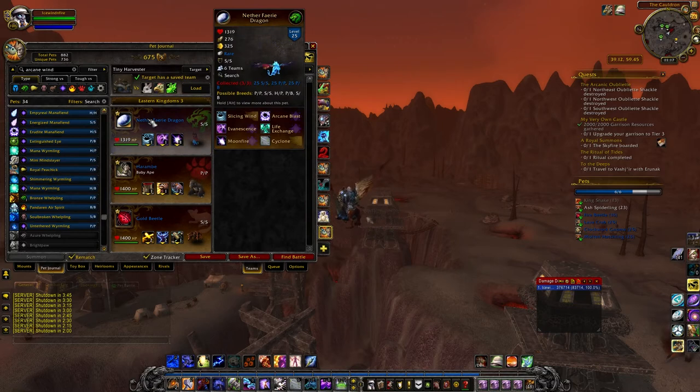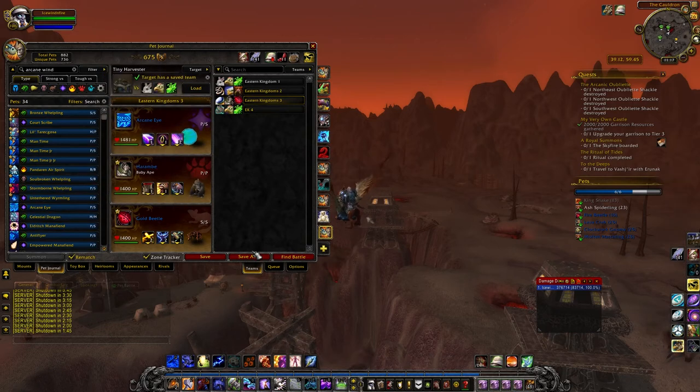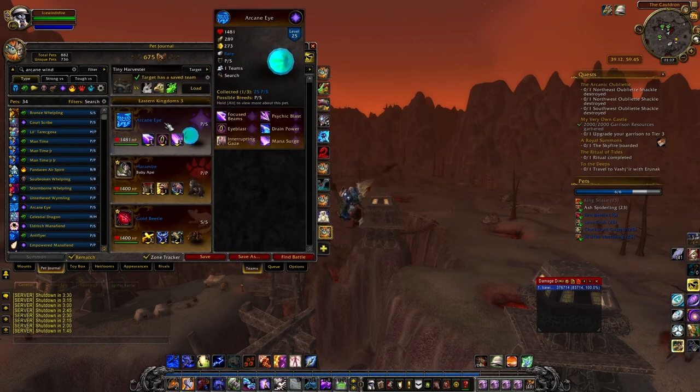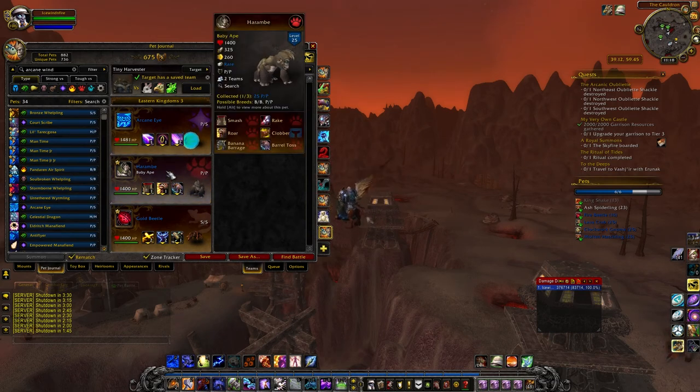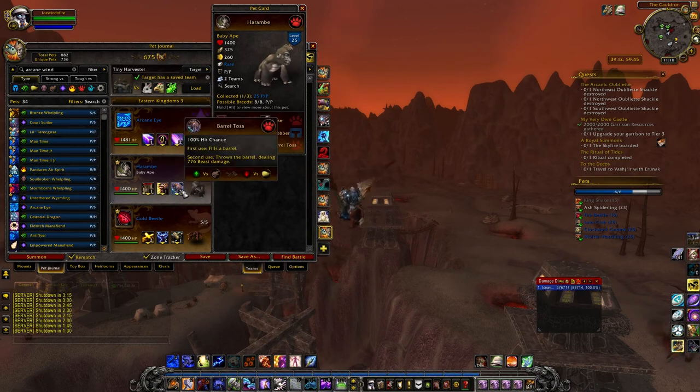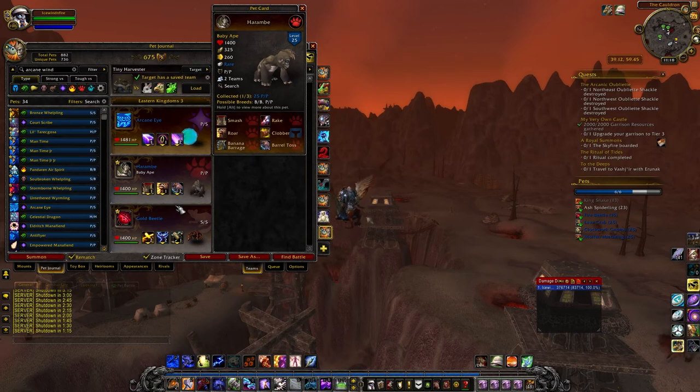Actually, this is not the same continent — I'll switch that out for the Arcane Eye. Sorry, I had a Nether Fairy Dragon in there. I'm not sure what the top pet will be anyway. I've got Harambe here — the Baby Ape from down in Stranglethorn — in a health/power breed. You can build him like an Iron Starlet: Barrel Toss, Roar, Barrel Toss. It hits insanely hard against anything but a Flyer, and if they don't have a dodge, soaking that much damage is definitely a kill.